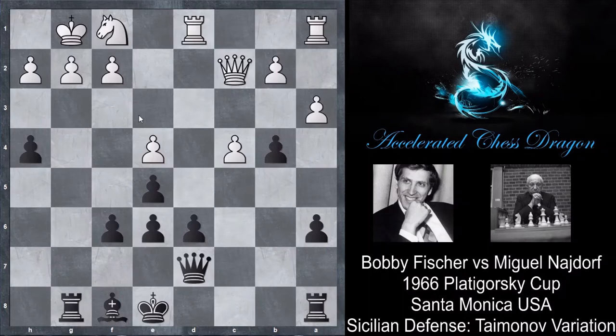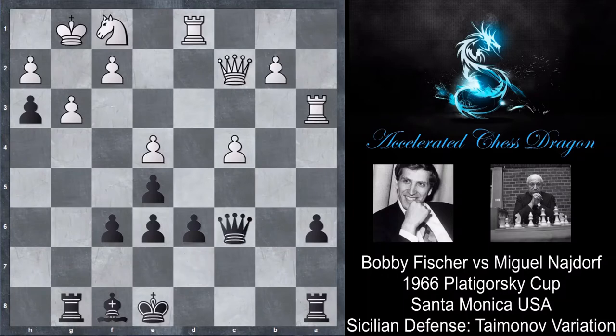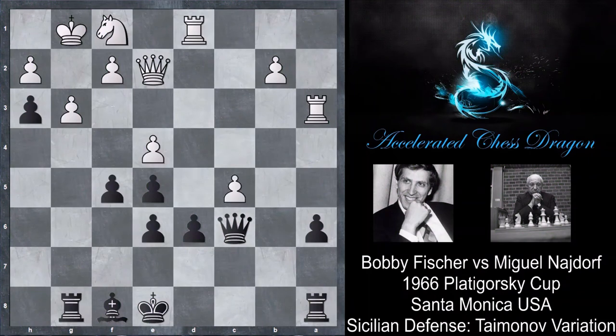Here we have a3 trying to challenge the b4 pawn, but before trading the pawns, Najdorf is trying to create some complications, so he plays h3. Now only after the pawn has moved to g3, Najdorf plays bxc3. We have rook x c3, queen c6, aligning the queen on the c-file and also defending the a6 pawn, and now queen to e2. What queen to e2 is trying to do is bring the queen over to h5 and somehow find a way to get rid of that h3 pawn.